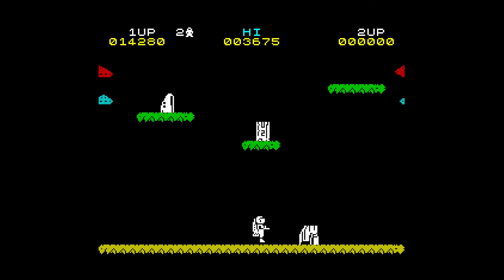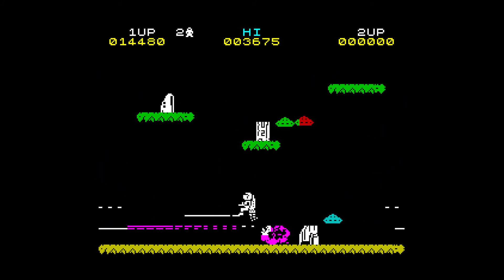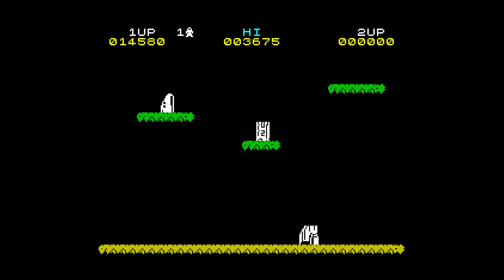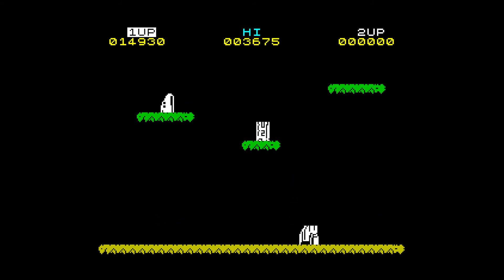The final movement pattern features little flying saucers that will exactly track the player ship — actively trying to find you and crash into you. They bounce off platforms but are always moving towards the player's position.